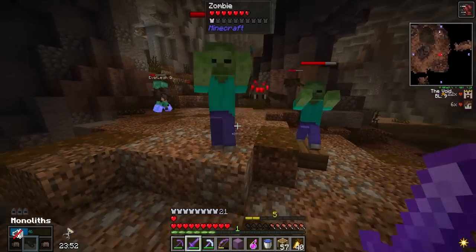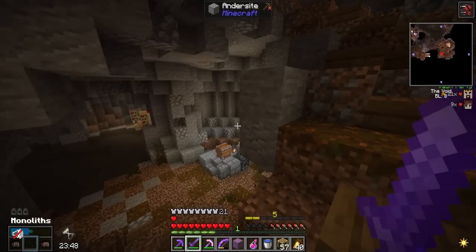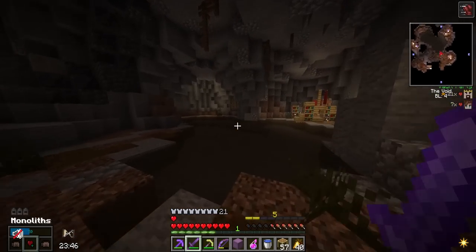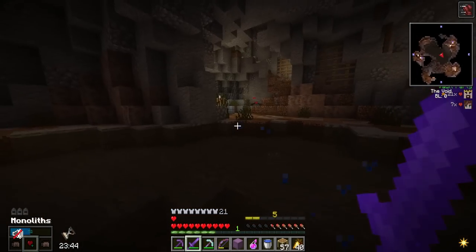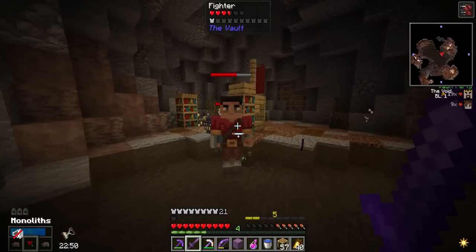I'm going down — there's water down here, it'll protect us. Get in the water! I like how there are more mobs in this level one vault than there were in the level five.